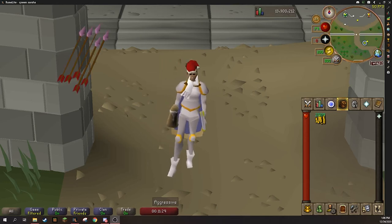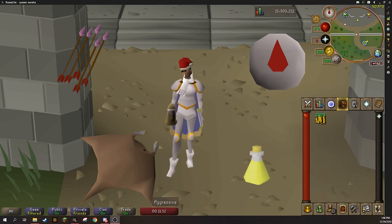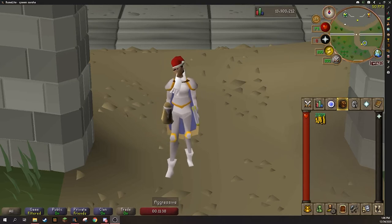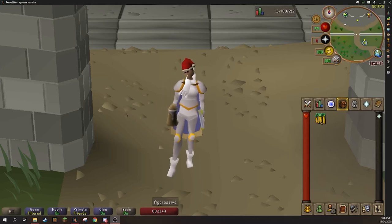These are items like ammo, food, runes, potions, and several other items that we're going to be going over in this video. This video I would recommend for anybody who has under a 20 mil cash stack. You should really be focusing on high volume items, and I'm going to show you a few items that you guys can choose from.